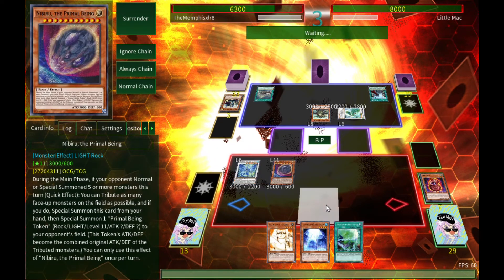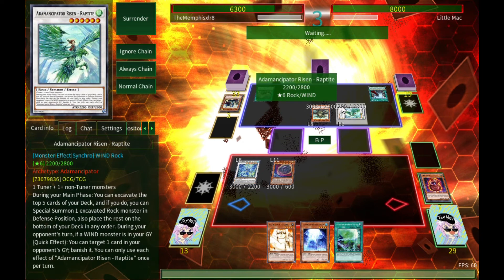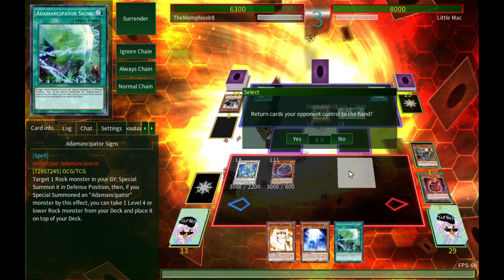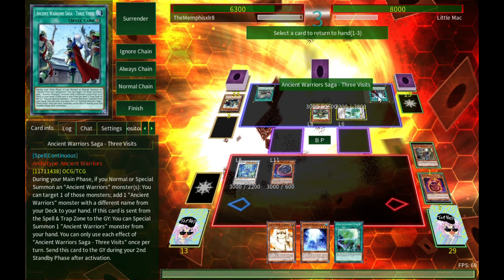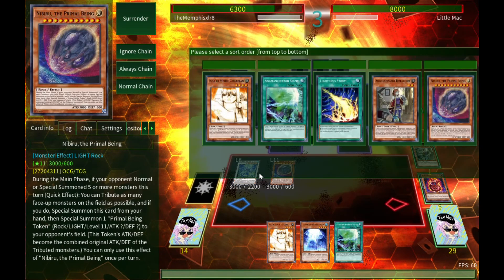I don't know why he didn't use Arrows to halve Dragite's attack points — kind of odd, but such is his loss. Oh, he has a wind monster in his grave — he can banish my stuff, which means my sign isn't going to do me much good. So let's just bounce his stuff so he doesn't get it.